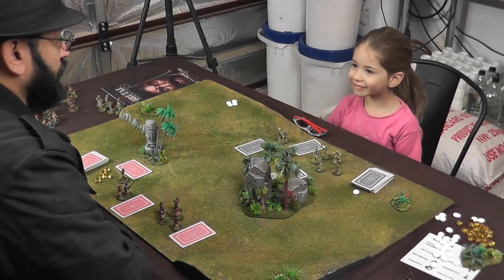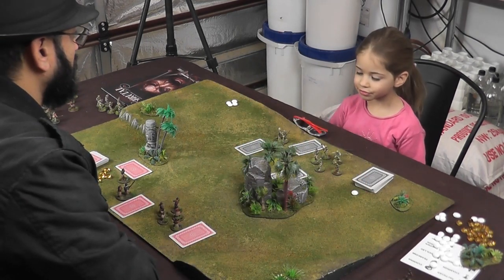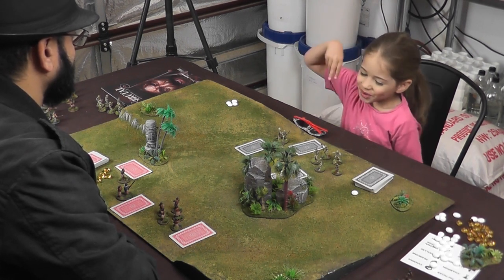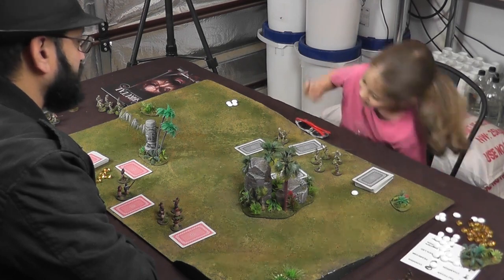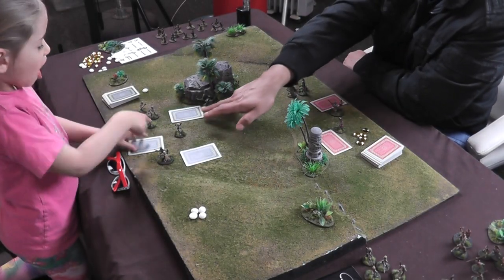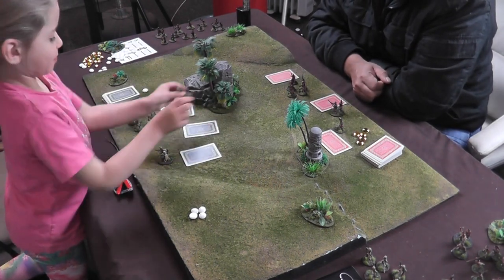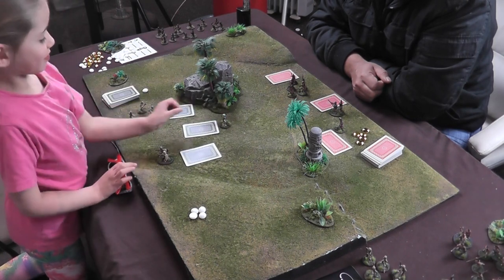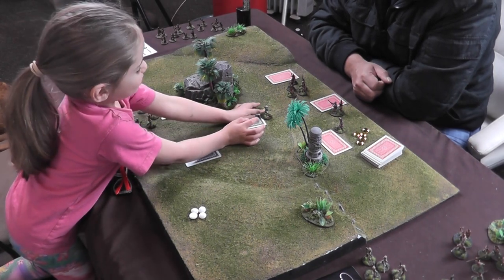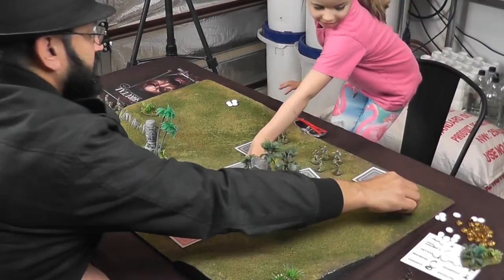Now it's your turn. You've won the initiative — remember we just flipped those two cards and you won. So now you get to move one of your characters first. You put the card in front of him and move it. You can do that two times if you want — that's called a sprint. Now this card, you take this one and it goes in your discard pile over here.